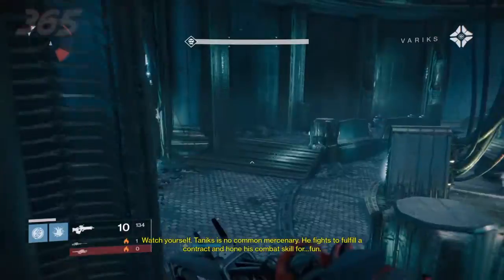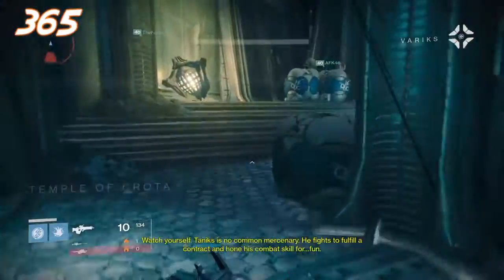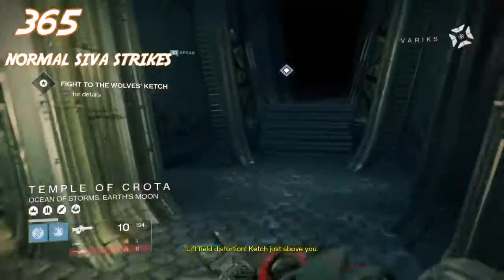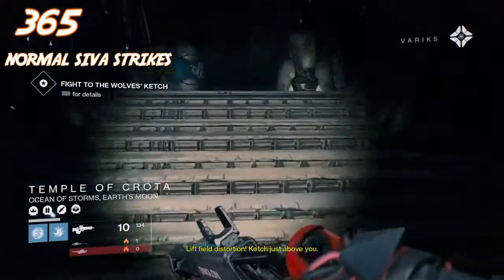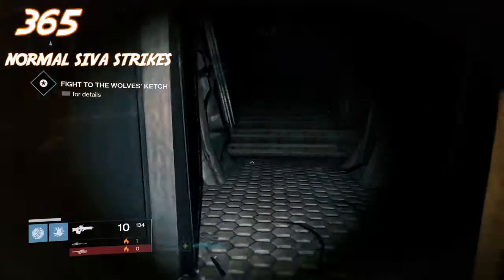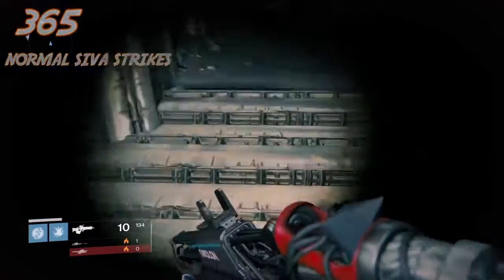Starting off, if you're not already at 365, you just want to be hitting the normal Siva Strikes. The normal Siva Strikes are going to get you some blue engrams and they will drop all the way up to 365. Just hammering those strikes consistently is definitely the way to get to that level.